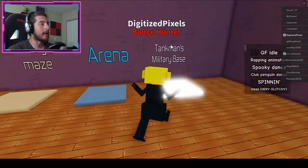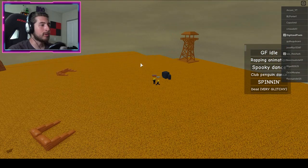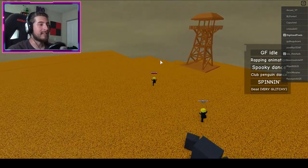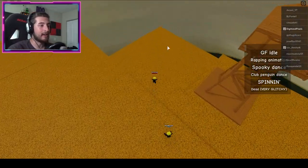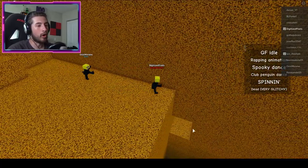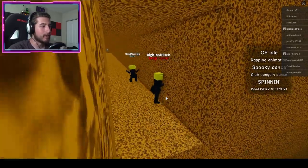What you want to do is go ahead to Tank Man's Military Base. Once you do that, zoom out and look to this corner — go over that way, or go to the side that has a little part where you can go down and there's like land. That is where you want to go. You want to go down this way.